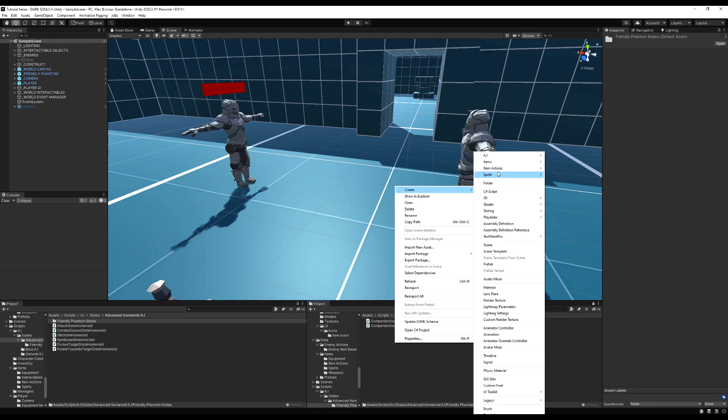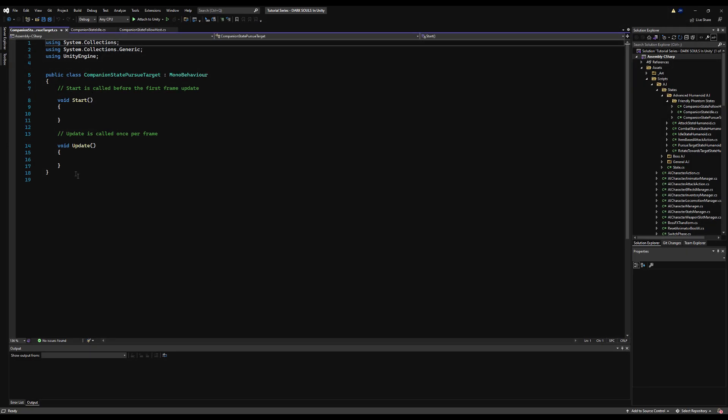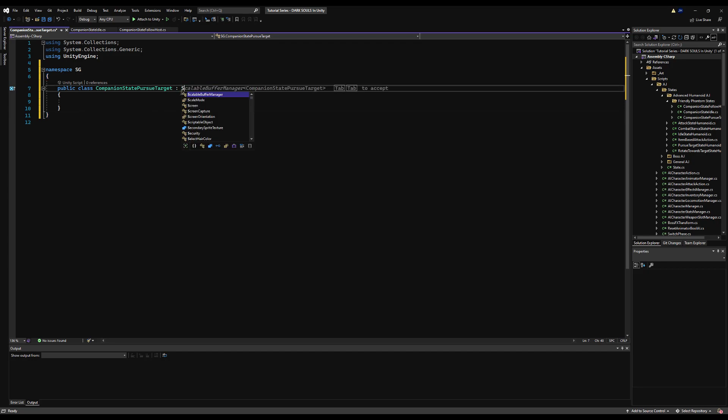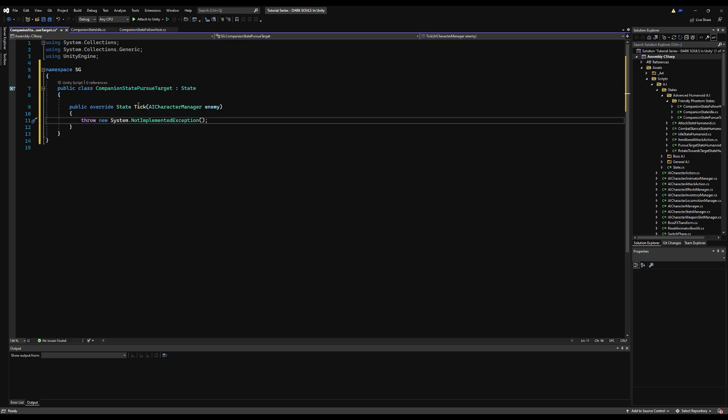Now let's make our companion state pursue target. Open that up, do the same thing — erase the start and update, throw that in our namespace, make it derive from State, and call in our override.